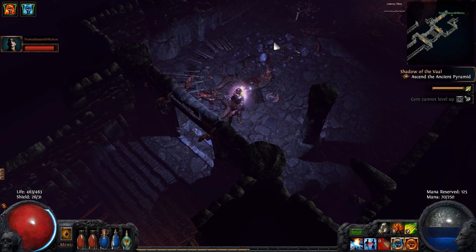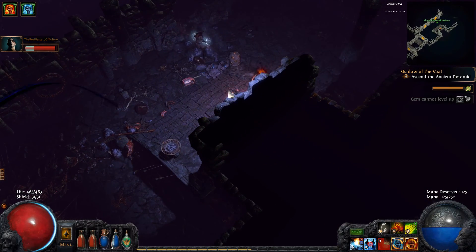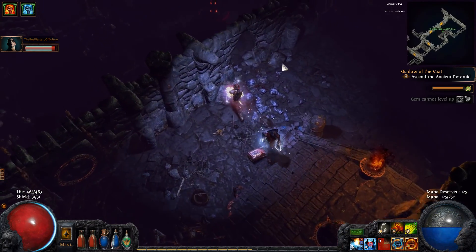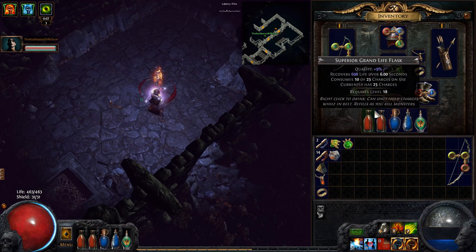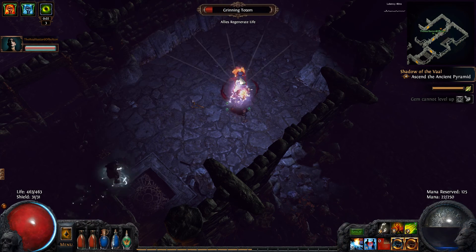My mana regeneration is goddamn insane. Why is that? Something that gives me insane mana. Is it the ring? Oh, I've got 4th frenzy as well now. My frenzy goes up to 3. That ring gives me one maximum charge. Oh, there's different things.